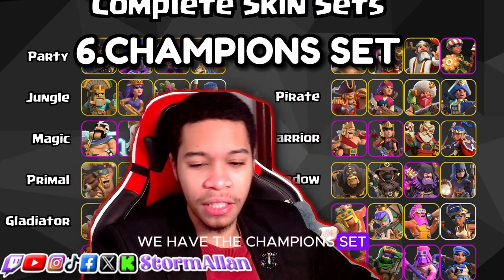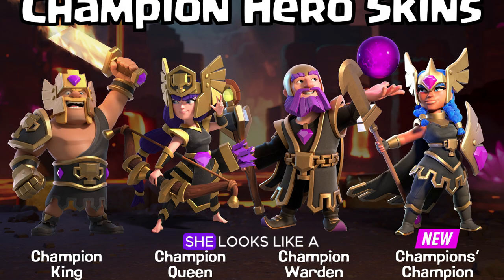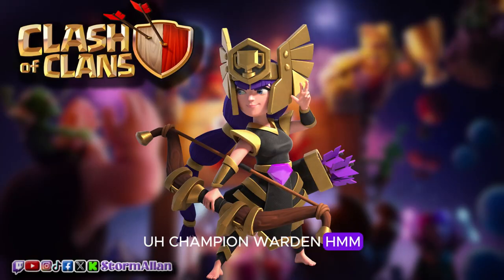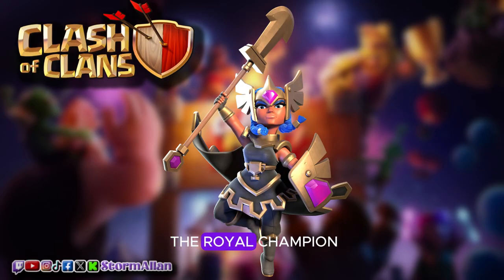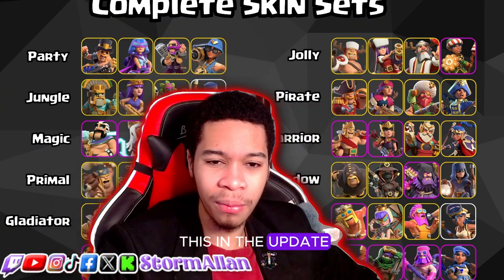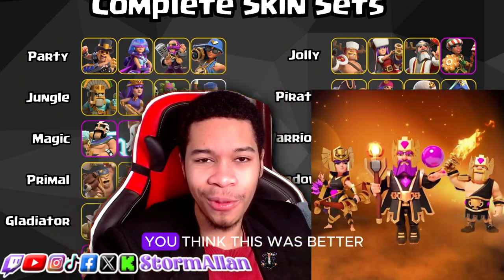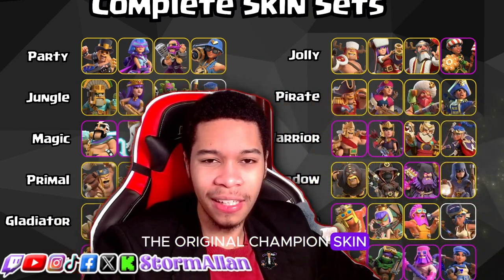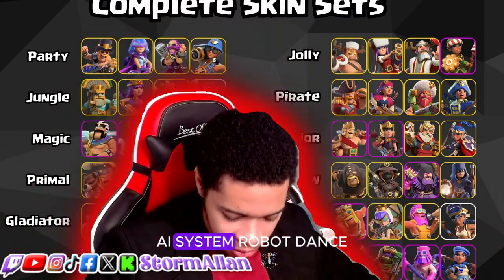At number 6 we have the Champions hero set. I'm not the biggest fan of the Champion King, but I love the Champion Queen — her design is great, the bow, she looks like a real champion. Champion Warden helmet? Trash helmet — the weakest of all the Champion skins. I also love the Royal Champion, and I think the Archer Queen and Royal Champion carry this set. It would be ranked way lower if the Champion King and Champion Warden were better. The easy fix for the Warden is changing the helmet — I'll put an image of what the Champion Warden could have looked like.